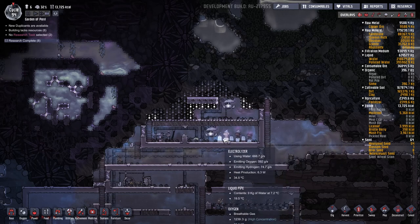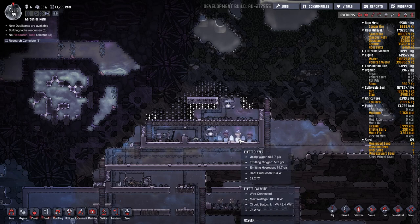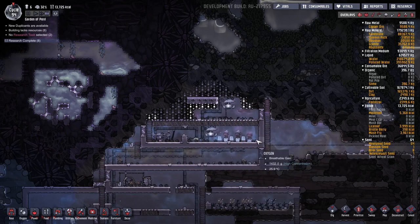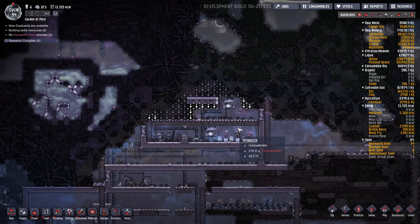I also want to remove this airlock and take one of these electrolyzers and put it over here, spreading out the distance between electrolyzers so each one vents in a different direction. Hopefully that'll minimize time spent at max pressure and maximize throughput — which maximizes hydrogen generation, maximizes the generator running, and maximizes oxygen production all at the same time.